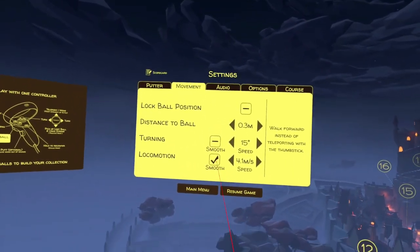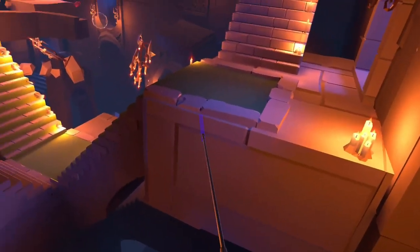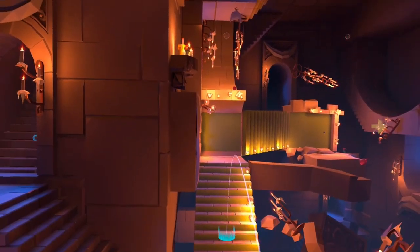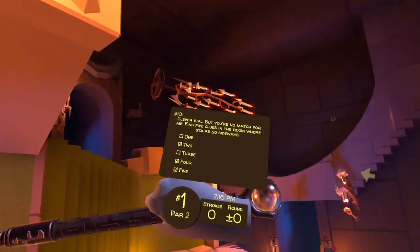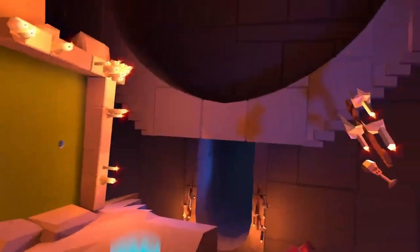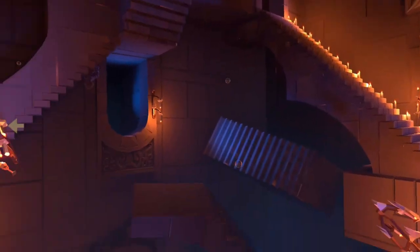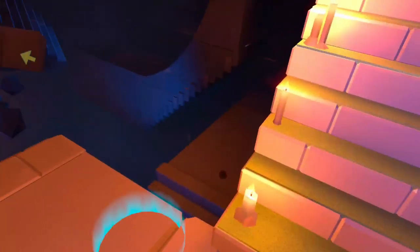I'm going to turn that mode off so I can move to it. Right there is your next clue. After that, there's one on top of this in front of us — that's three. And then there's one over here. Your next one — hang on, I don't even remember where it was, it's been a while. Right there.